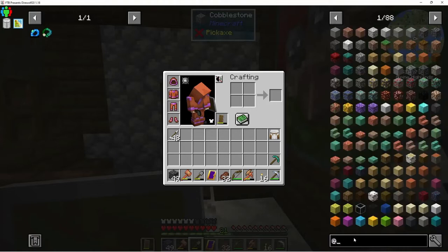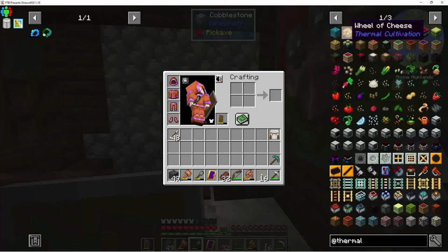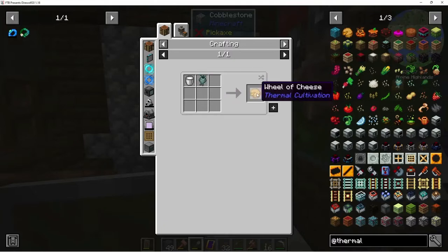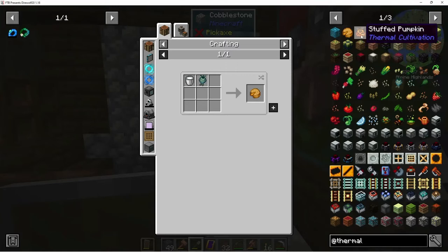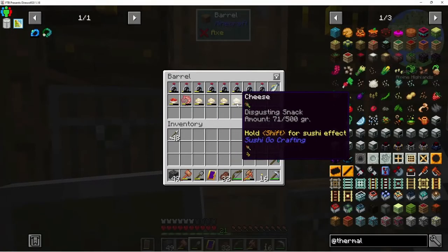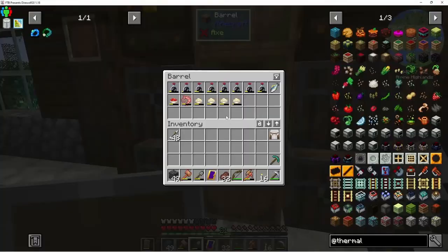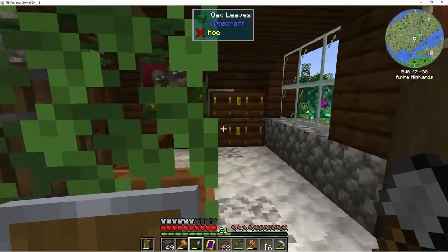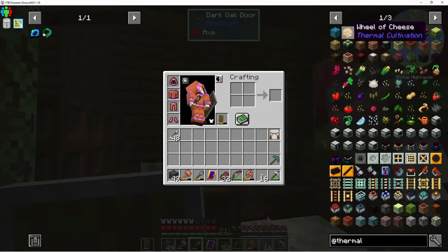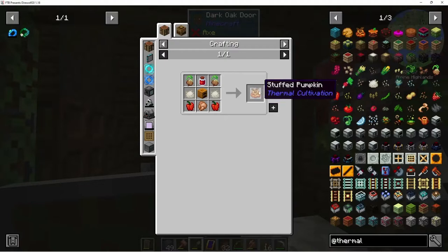Thermal actually added a few recipes — milk and sata root makes cheese! We got some sata root, we have cows and a bucket, so we could have cheese. I made some cheese with the sushi thing but you can't eat that. I made it with a bucket of milk and got more cheese but I can't do anything with that food. So once we get some extra sata root coming in we can have cheese. There's also a stuffed pumpkin, a carrot cake, and a chocolate cake — I wonder if you can actually eat some of these like another cake.